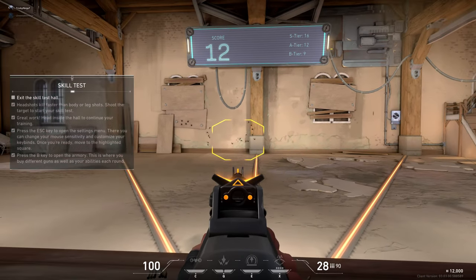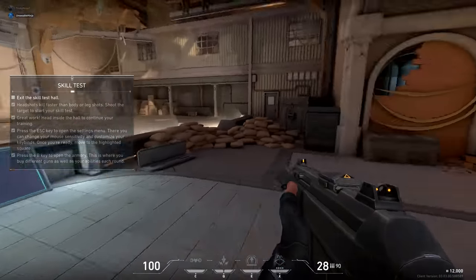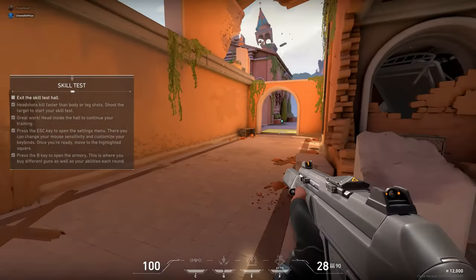Not bad. Alright, track down that waypoint — it'll lead you to the teleporter. Go through it so we can practice using your abilities. They make a huge difference in setting up a favorable fight.